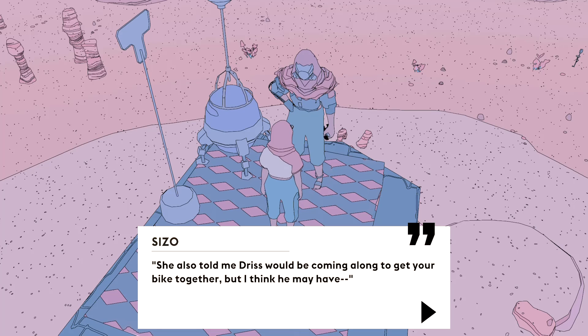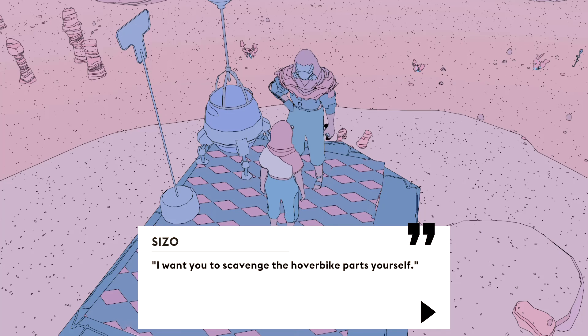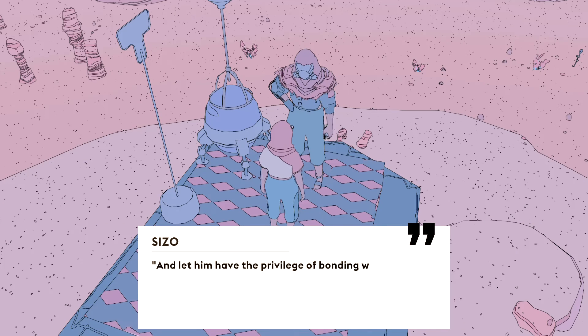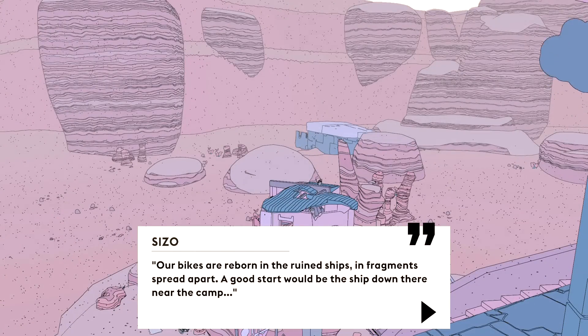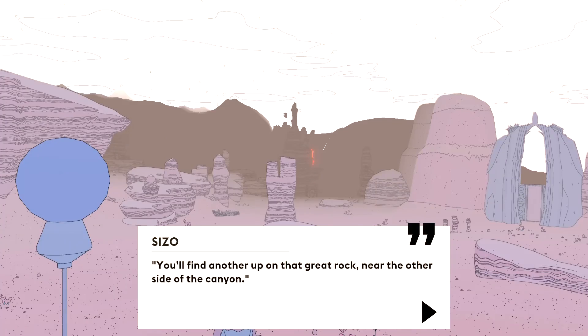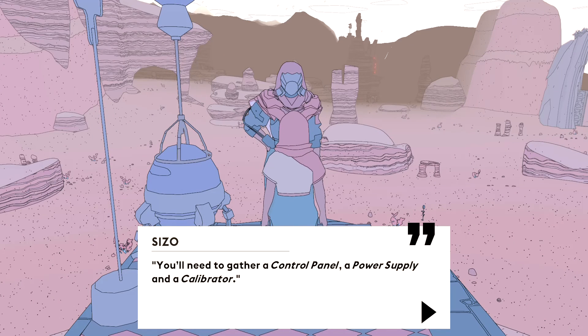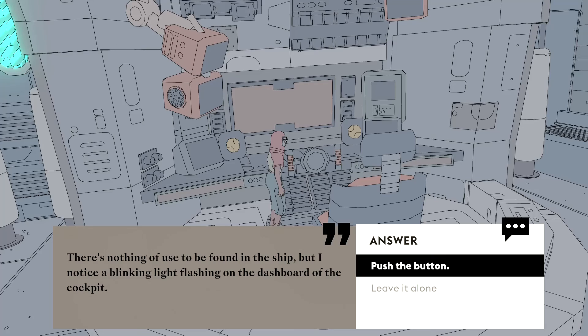She also told me Driss would be coming along to get your bike together, but I think he may have... I knew it. He forgot! But I want you to scavenge the hover bike parts for yourself. Shouldn't he do it? He should do all the work. This isn't fair. Our bikes are reborn in the ruined ships and fragments spread apart. A good start would be the ship down there near the camp. You'll find another up on the Great Rock on that side of the canyon. Another behind the old dam on the hill. Use your navigator to mark that down if you need it. You'll need a control panel, a power supply, and a calibrator. Do I have to? Uh oh. Push the button!